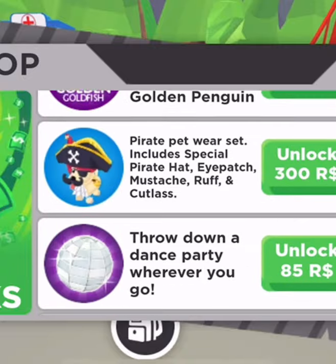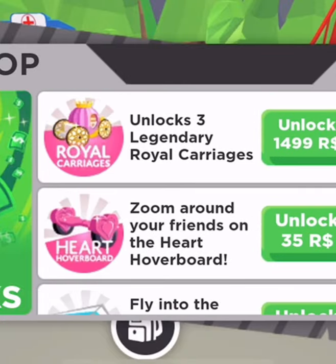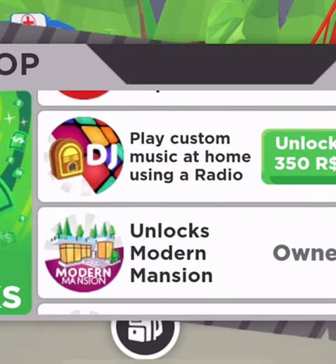Life hack number three: never spend your money on game passes like the magic door, ice cream truck, or real carriages. Most importantly, don't buy the custom music radio for 350 Robux — you can just open another YouTube tab on your computer and listen to whatever music you want while playing Adopt Me, and it works even outside your house. If you're on phone, use Spotify. I'd recommend buying premium slots instead — it's a great game pass, especially if you like to age up pets.